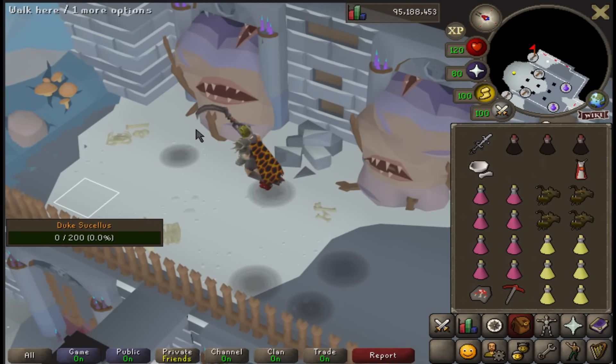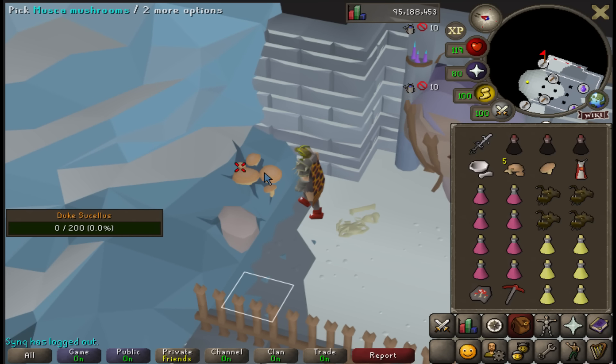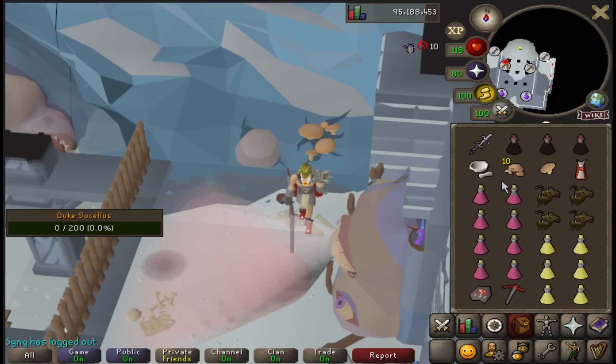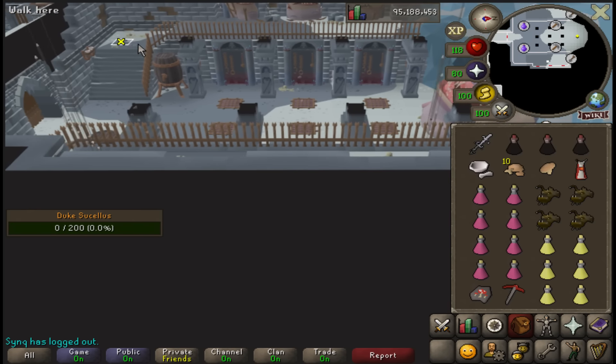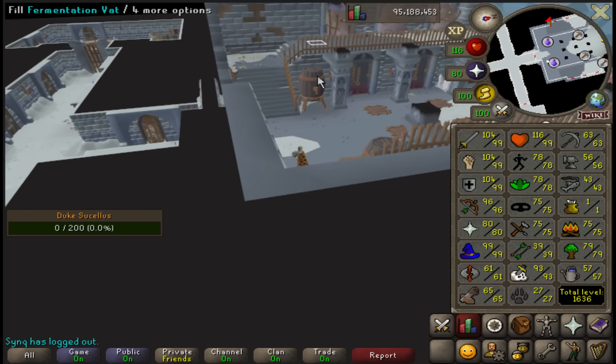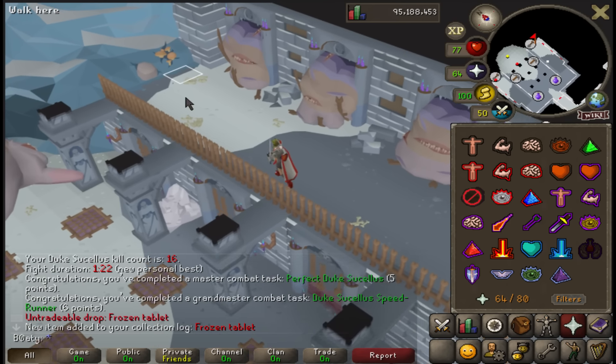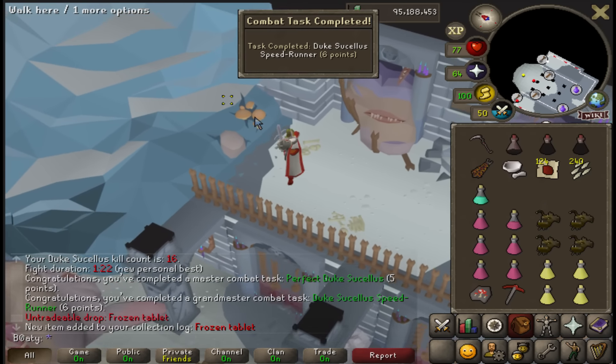I can't get killed inside the room - I only have to tank to the room and once I'm here we're absolutely chilling. That was such a quick kill. Perfect Duke Sucellus - it died that quick and I got the speedrunner achievement as well.